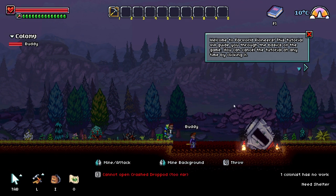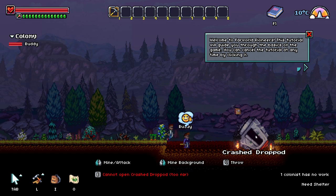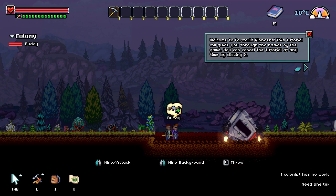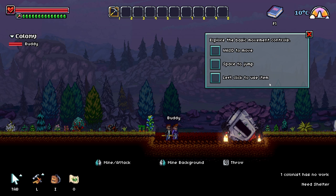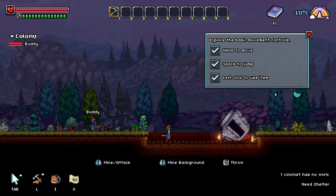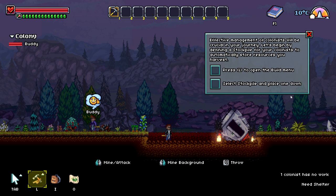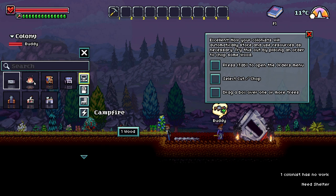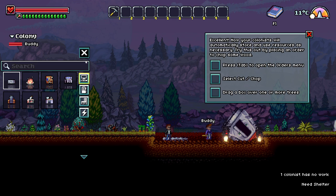So this is how we start. You have your crash-landed pod and your buddy. Welcome to Firework — this tutorial will guide you through the basics. Space to jump, left click to use item. Effective management will be crucial in your journey. Let's begin by finding a stockpile. On L, you have the management menu. And you have a campfire, a workbench, a research bench.